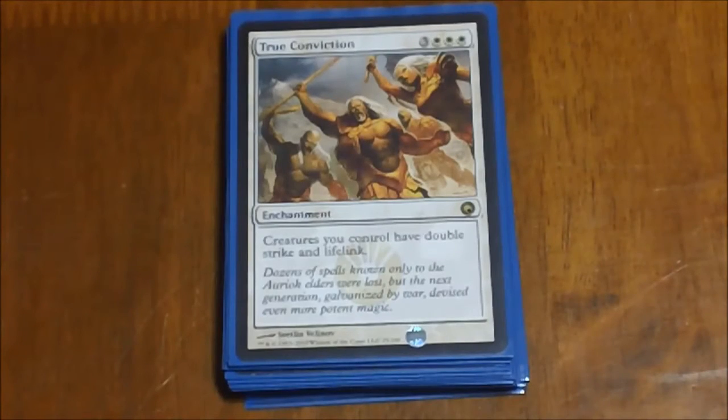Next we have True Conviction — a nice staple card to have in anything running massive amounts of smaller creatures. It gives everybody Double Strike and Lifelink. Pretty much makes those smaller creatures into something more to be feared, especially when we're putting all the plus one counters on them from all our various other upgrades. Giving them Double Strike is bad enough — giving them Lifelink is just kind of icing on top.